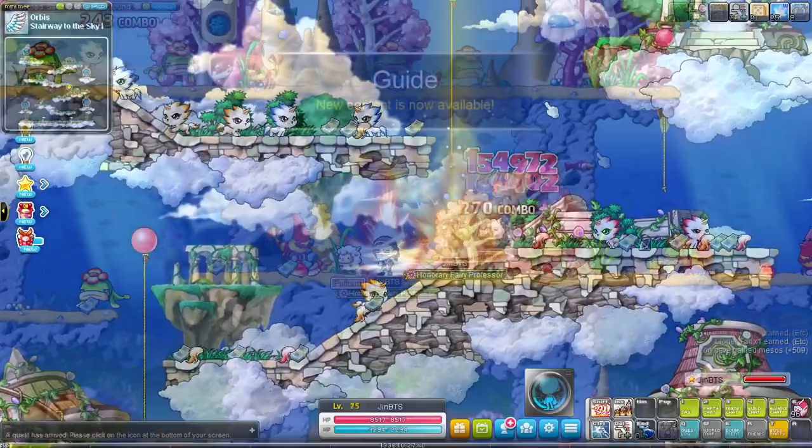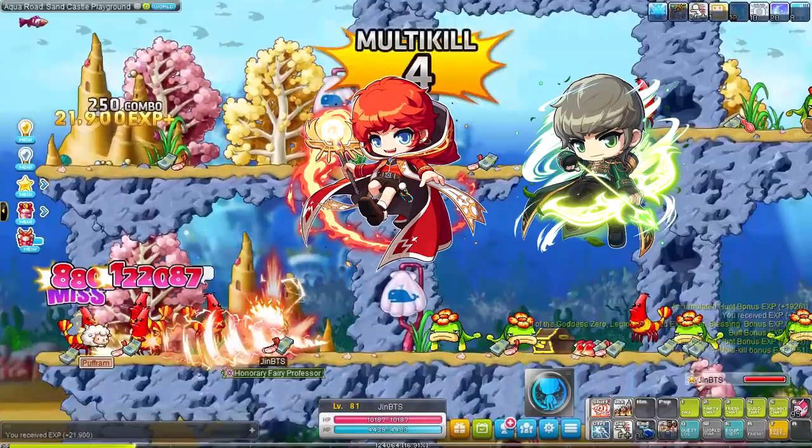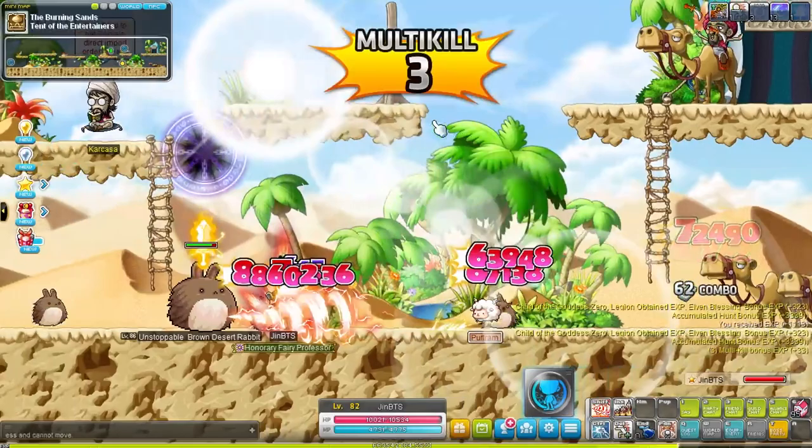By the way, if you are enjoying this MapleStory training to 200 series, don't forget to leave a like and subscribe to the channel. Make sure to ring that bell notification to stay up to date when new videos go live. For our next training to 200 video we'll be training a Knight of Cygnus - but which one should we train? We already did Night Walker and Thunder Breaker, so all that's left is Wind Archer, Blaze Wizard, or Dawn Warrior. So make sure to let me know in the comments.